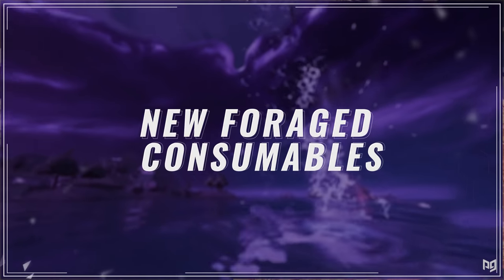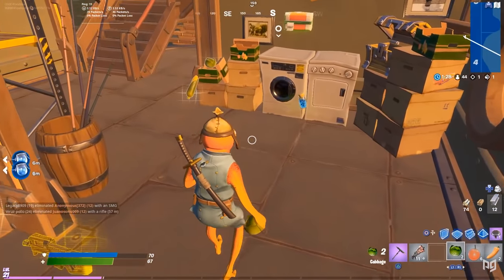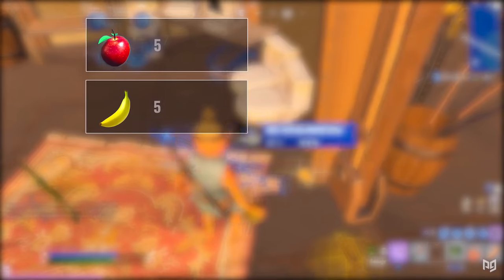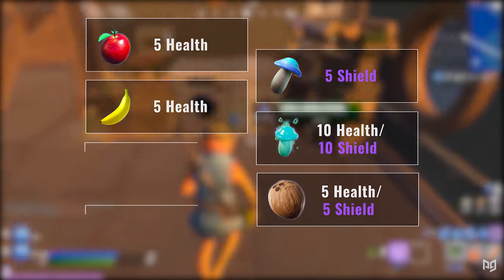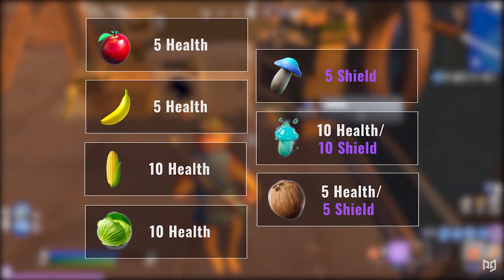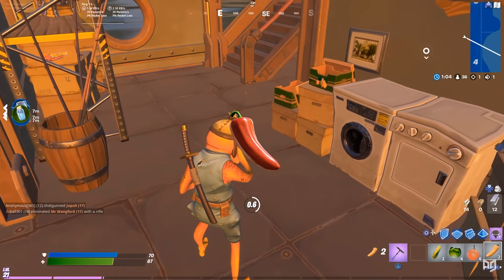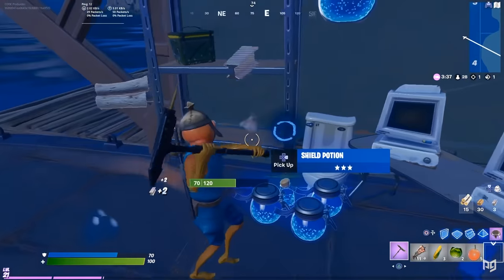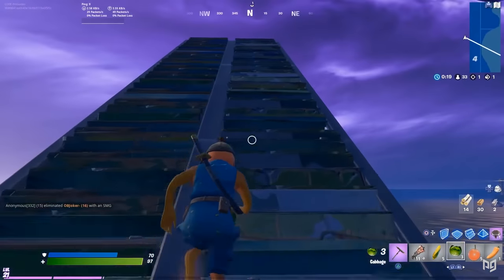There's been a big change to foraged consumables — mushrooms, apples, and so on can now be picked up and carried in your inventory, up to 15 per stack. You can find them in old spots and new, and also in green and brown produce boxes scattered around. Apples and bananas restore 5 health, mushrooms restore 5 shield, slurp mushrooms give 10 health or shield, coconuts give 5 health or shield, and corn and cabbage are new, both restoring 10 health. You probably don't need to prioritize these since you'll typically have bigger healing items. However, one new foraged food you should hold onto are peppers — when used, your character gains a huge speed boost for about 20 seconds. Save these for the endgame, or even use them in fights. So far we've only seen peppers in produce boxes, but let everyone know in the comments if you find them on the map.